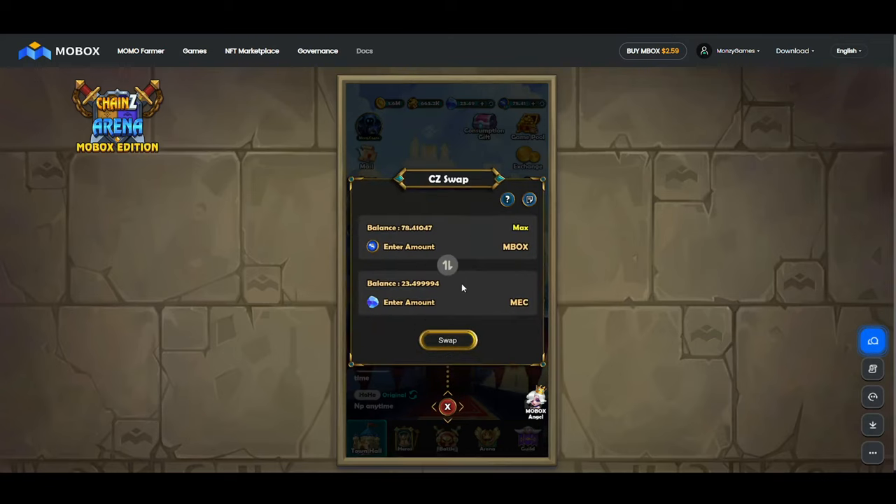If you click on this, for now I think we can't stake. This shows a balance of what is happening inside the Momo side. There's a tab called Momo Farmer where you can go to the market and buy or sell the MEC. So here you can choose whether you want to sell the MEC or whether you want to sell the Mobox.